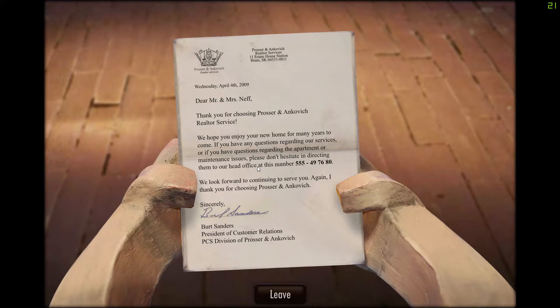Dear Mr. and Mrs. Neff, thank you for choosing Processor and Acovich Realty Service. We hope you enjoy your new home for many years to come. If you have any questions regarding the apartment or maintenance issues, please direct them to our head office at this number. I feel like this number is going to be quite important since we do have a phone, so I'm going to get a pen and write it down: 555-497-680.